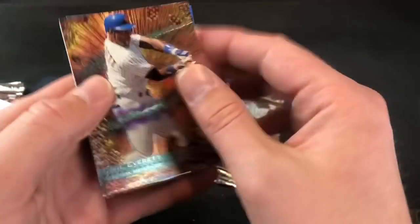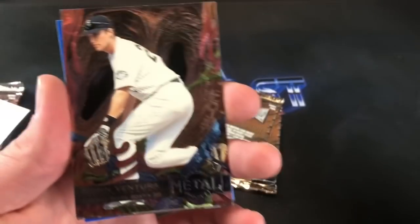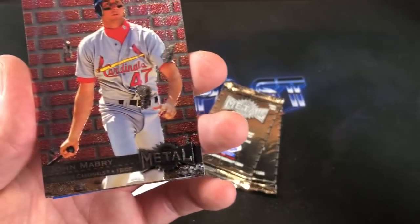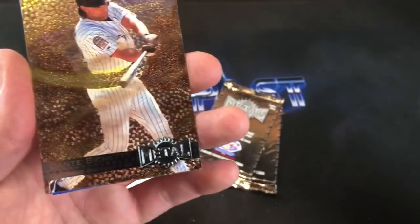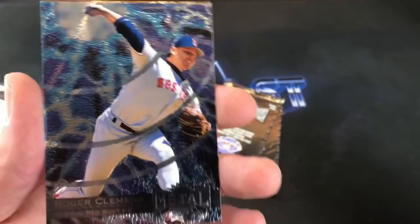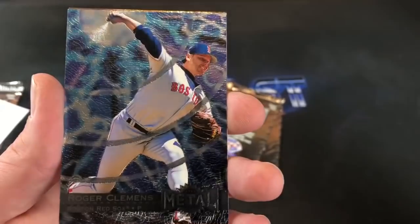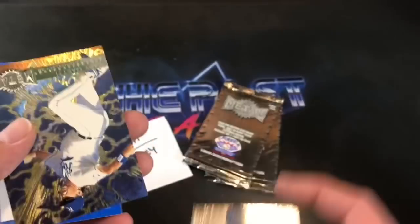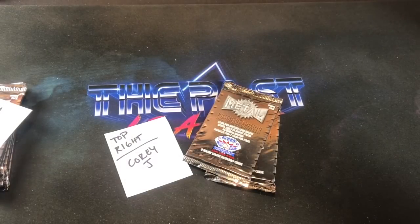Carl Everett on top here. And Robin Ventura — saw his platinum counterpart earlier. John Mabry. Dante Bichette. Brady Anderson base. And a nice Clemens — good looking card there. And also we have an Everett platinum. And Gary Gaetti. Clemens is the best card in that pack, and we are down to two.